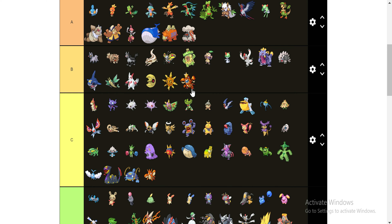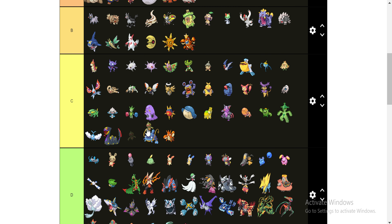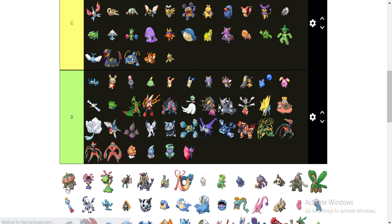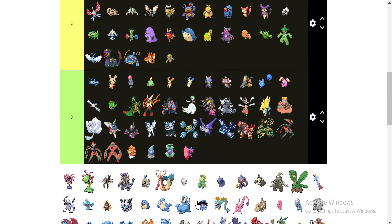A lot of them I've never used before — like Ludicolo. This dude right here, Cacturne — they're just winning based off of designs for the most part. This guy is a C. But his evolution is honestly an A tier — he's a pretty solid Pokemon. I would use him if I had the time to grind up this guy.